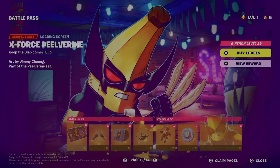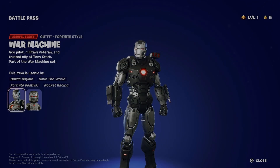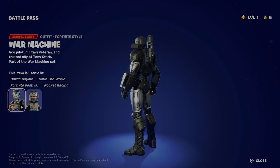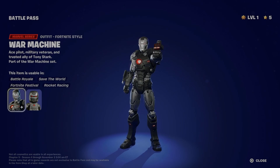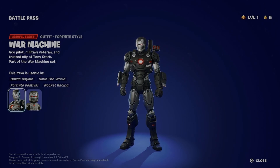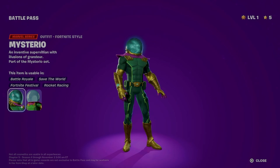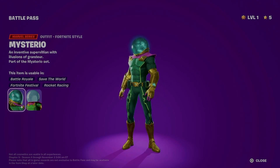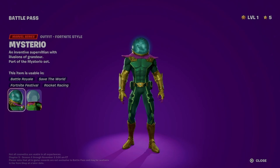At number four is War Machine — actually a last-minute change. He was my number three for a good while. Everything about this design for War Machine is really working for me, but the Iron Patriot style appears to be his only additional style. If they'd given him a third style I'd probably have kept him higher, but he only has two styles. This pass is probably the best we've had this entire chapter. Number three is Mysterio — my favorite Spider-Man villain. I love Far From Home, especially the huge illusion scene and the final battle where Spider-Man's fighting all the drones. I'm also a fan of weird shaped heads in Fortnite — he's basically got a circle for a head.